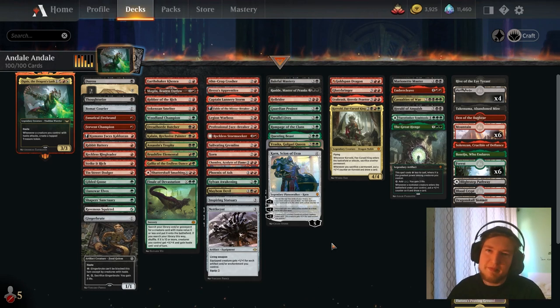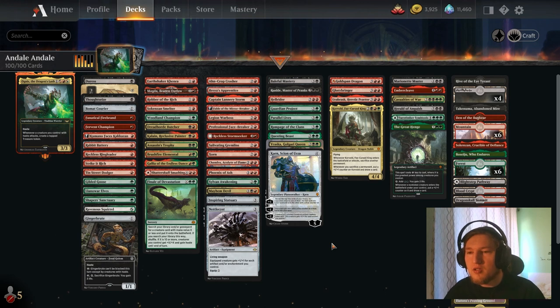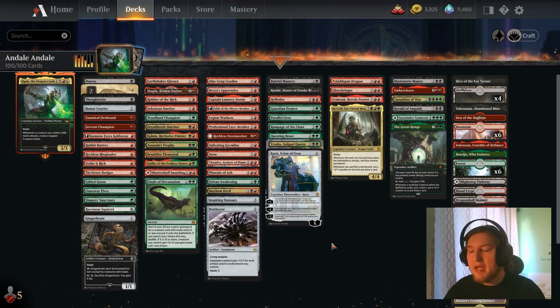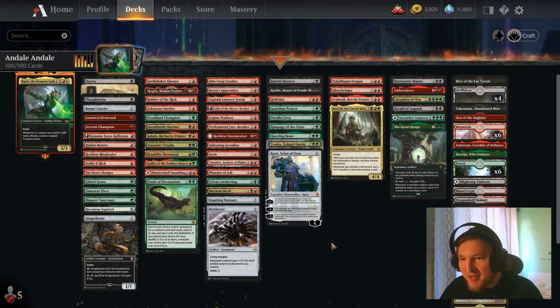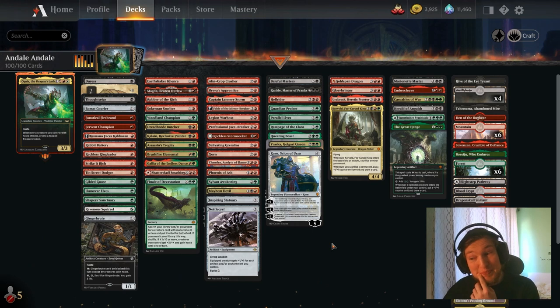We are done with the games. Hope you enjoyed them as much as I did. Ognus the Dragon Slash is certainly a very fair and fun Jund aggro midrange commander. The deck plays out really nicely. Sometimes you can just absolutely high roll the opponent and straight up kill them on turn 4, as we've seen — which is pretty disgusting.